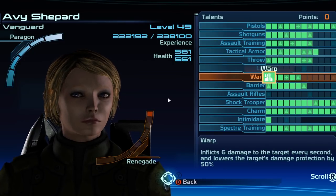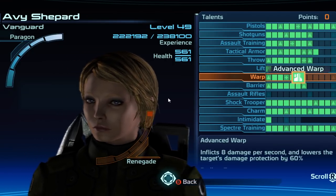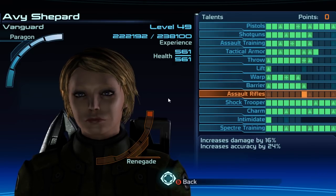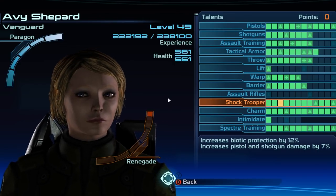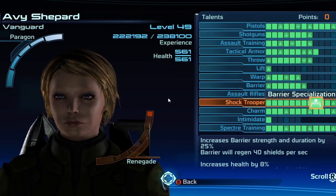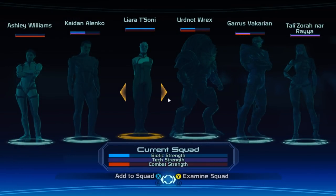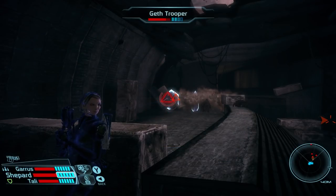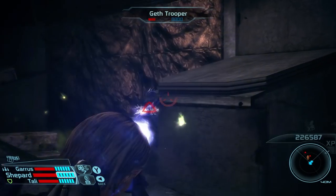As you progress the game, you can choose to specialize into one of two classes. Shock Trooper is a good choice for Vanguards who like to jump into the thick of the action — it massively improves survivability through direct bonuses to health and damage protection, adding constant health regeneration and a large duration bonus to Barrier. Nemesis, on the other hand, helps the Vanguard weaken enemies from range by focusing on the effectiveness of biotic talents like Warp and Lift, making them more effective against protected enemies. For squadmates in Mass Effect 1, prioritize teammates with tech talents like Electronics and Decryption — Kaidan, Garrus, and Tali are good choices.